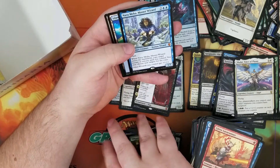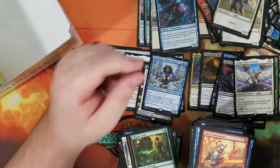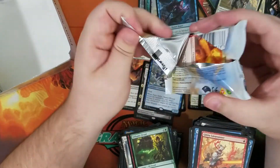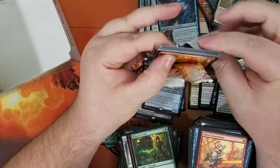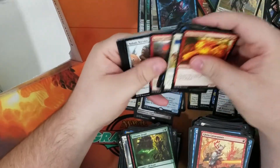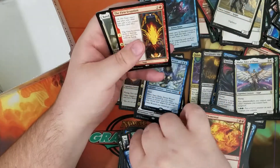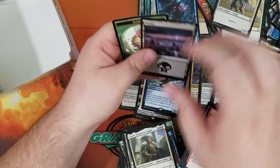Alright, we got Narumiha, Master Wizard, Mythic — nothing great. Pretty much, if it's not Teferi, Karn, Chandra, Lyra, or Mox Amber, it's not super great. We got the First Eruption Saga, Rare.